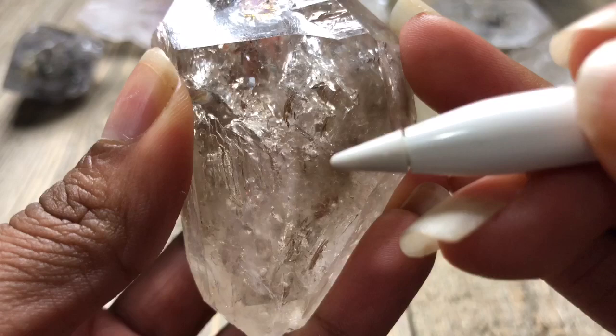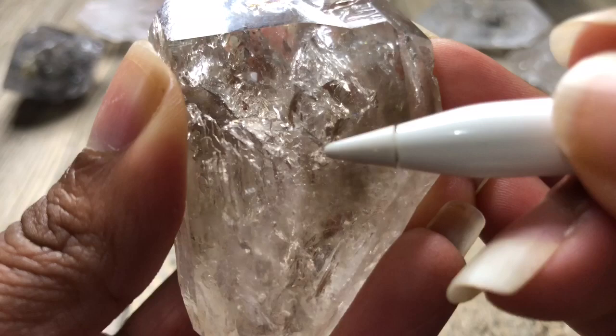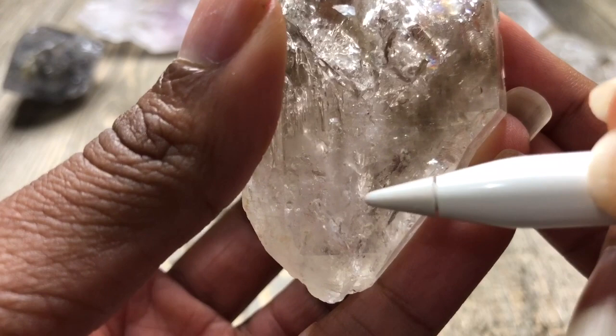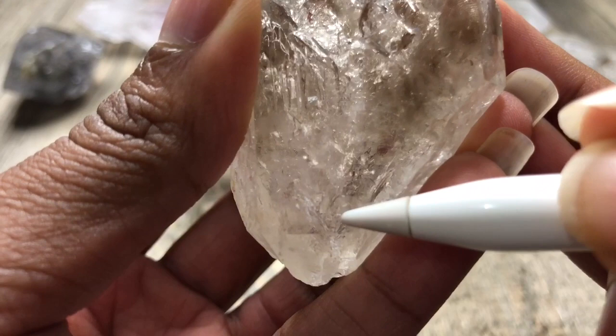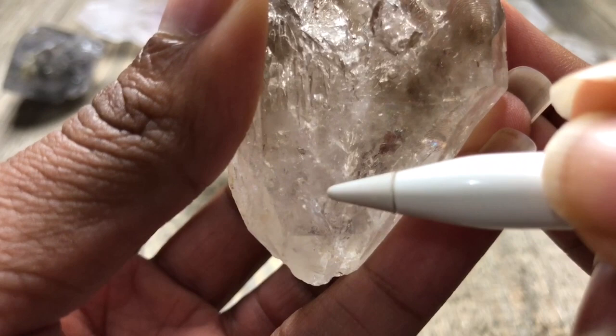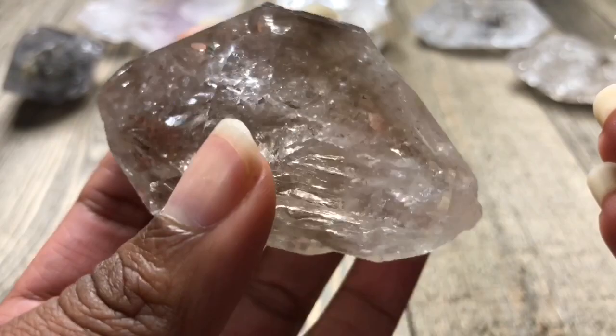On this side, the next bubble is right here — it might be a little hard to see, but if you can make it out, it's just right there. Then there are two other ones that are actually diagonal to one another. One bubble is right here, and the next one is just right underneath it, which is a little bigger. So that's five bubbles already.